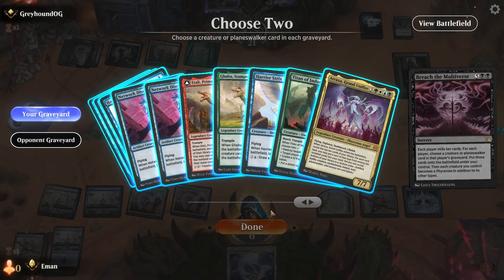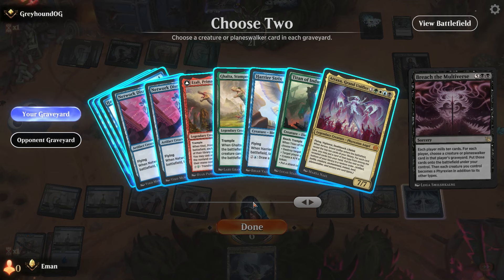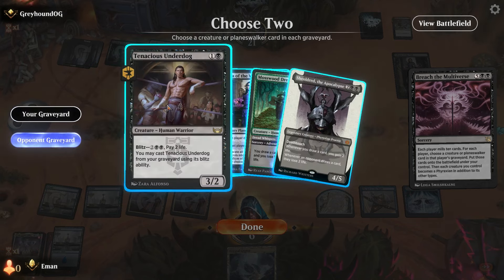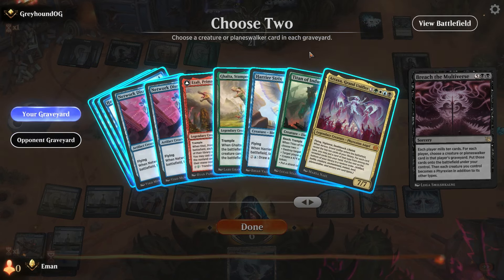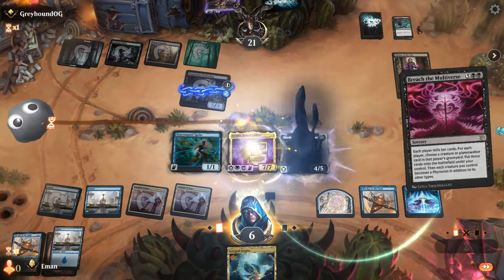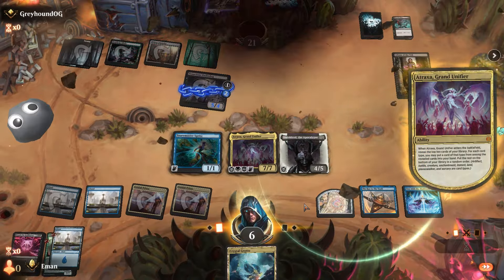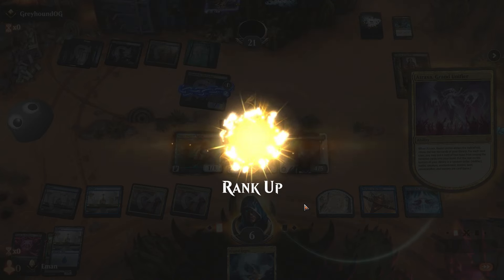Breach the Multiverse — choose two. What does the opponent have? Fabled Passage — sounds pretty good, take one of those. And Attraxa — that sounds pretty good. Trying to think if there's any way we could possibly lose. Any burn spells they could get us with? Alright, good game.